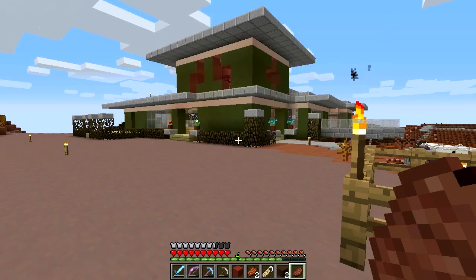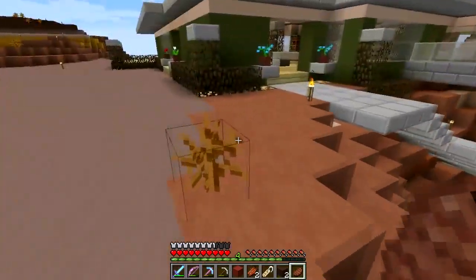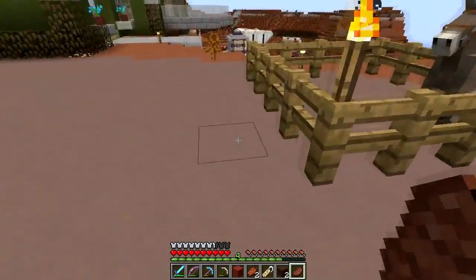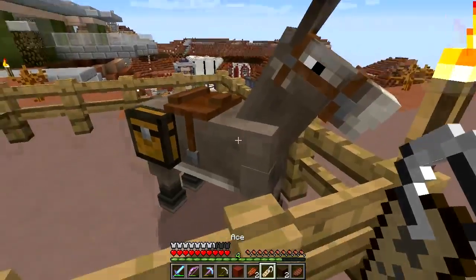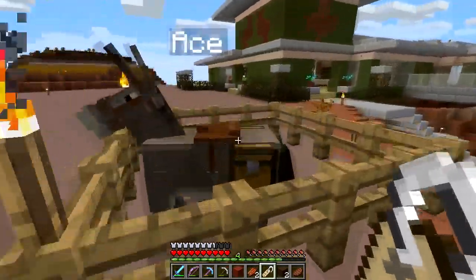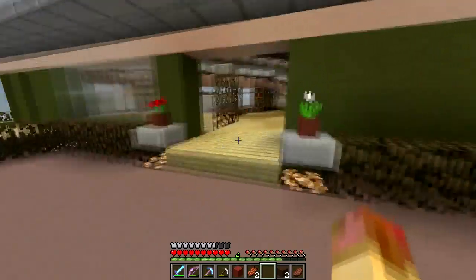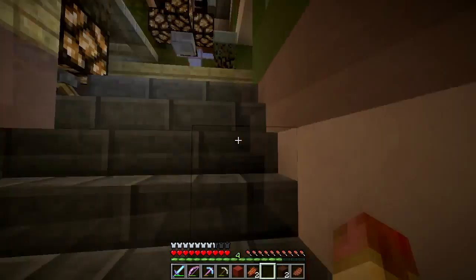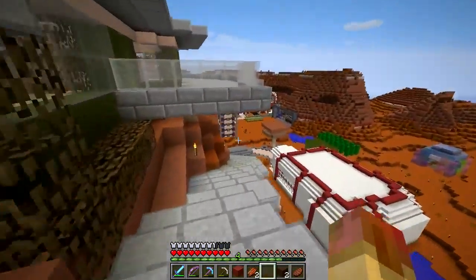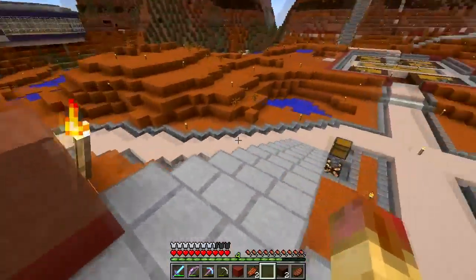I was going to record some filler — I recorded playing with a buddy of mine, helping him with his base, linking up a portal, and finding some horses. I don't know if I'll put that out. But one benefit is I found a donkey. Here's my donkey — I'm going to name him Ace. Oh, I already named him! I just wasted a name tag. Anyway, you can apparently change the name tag, so that's good.